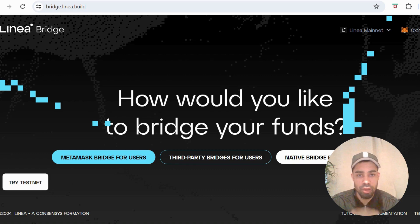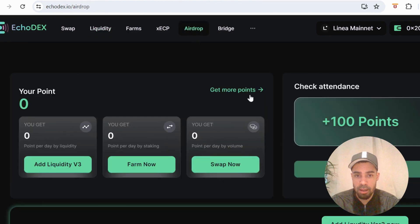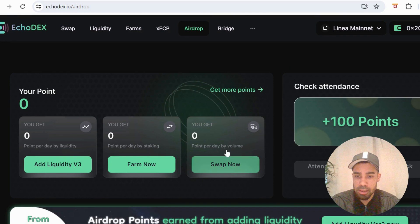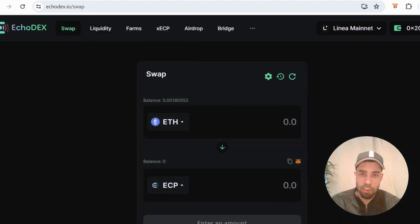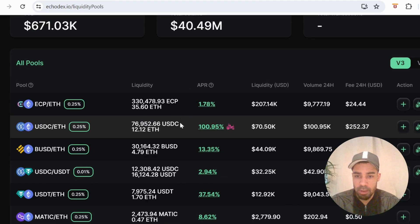Next, we're going to use EchoDex to do some swaps to get volume going. EchoDex also has a confirmed airdrop with a points tab — points for swapping, providing liquidity, and staking. That's another two-for-one within one transaction. Do some swaps back and forth, and come back weekly or every other week to do more swaps. If you can, add to a liquidity pool — you'll earn APR on the side, and providing to pools holds a lot of weight and will bump you up in the rankings.